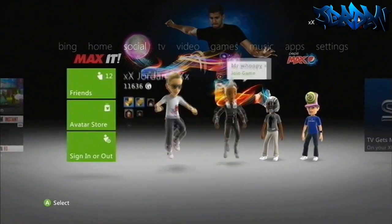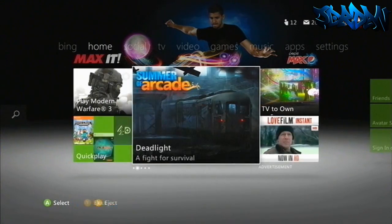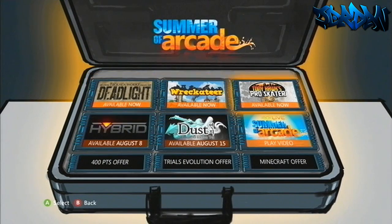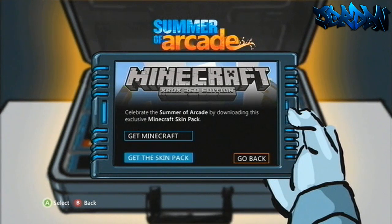All you'll have to do is go to the dashboard and go to Summer of Arcade. This can be found on Home or Games — just select it. When you select it you'll be presented with a briefcase. Go down to Minecraft Offer and select Get Skin Pack. From there, just download the pack and enjoy.